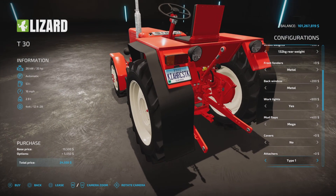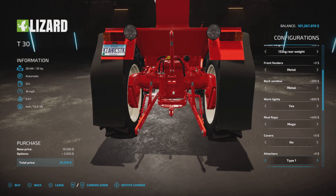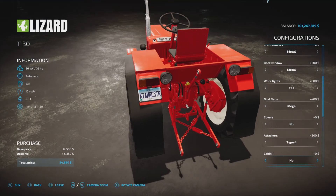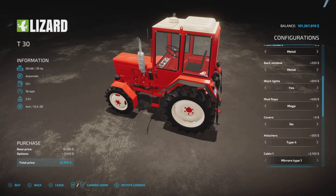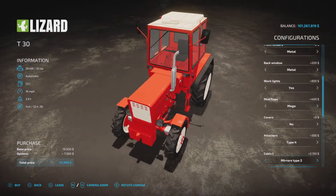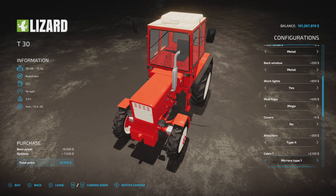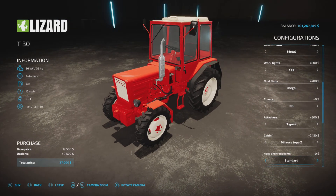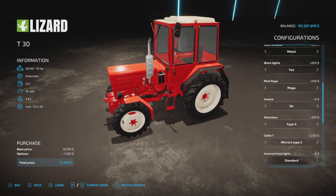Type 4 has an upper and lower hitch — $300 for the type 4. Cabin: no, or mirrors type 1, or mirrors type 2, so you can choose the type of mirrors. $2,100 for the cab.